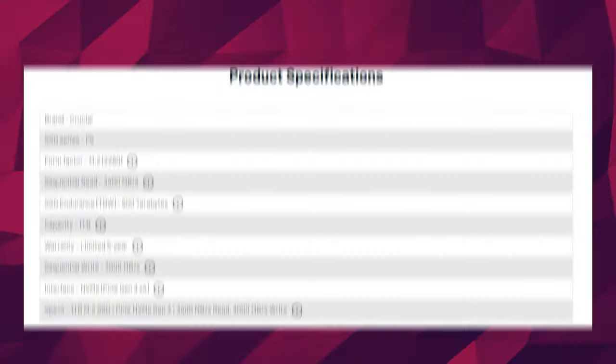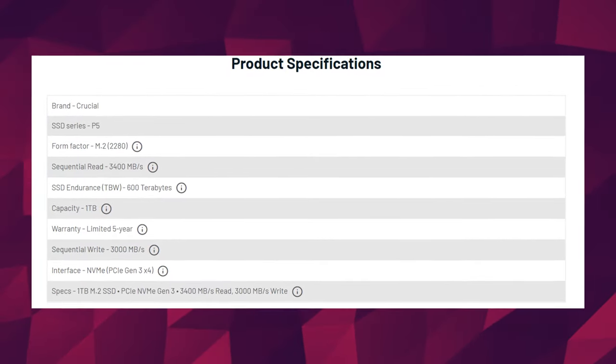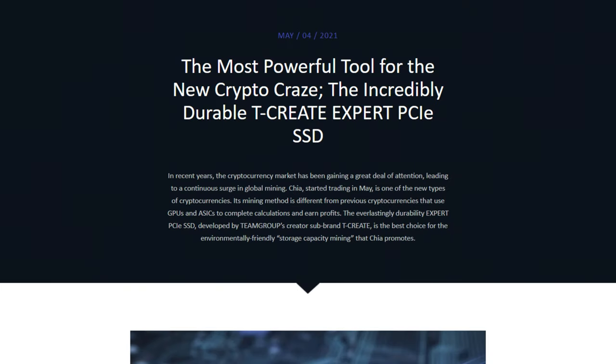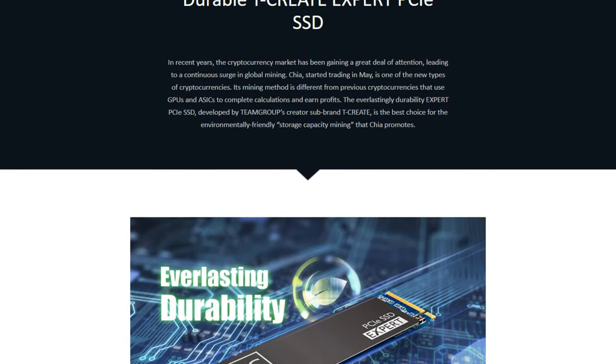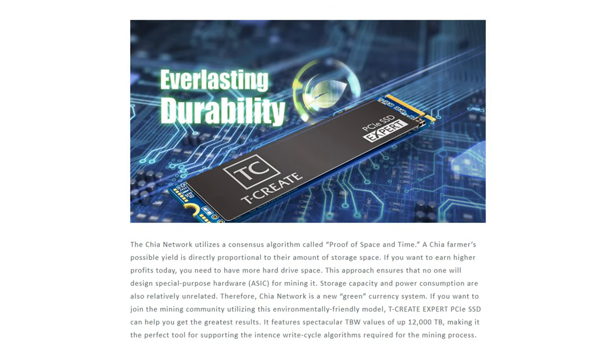Thankfully, the Corsair drive is a little low in terms of its endurance. The Crucial P5, for example, has 600 terabytes written at the same drive size. Some manufacturers are also targeting Chia farmers with drives rated at 12,000 terabytes written. But let's be real — the premium on these drives is probably not making farmers want to buy them.